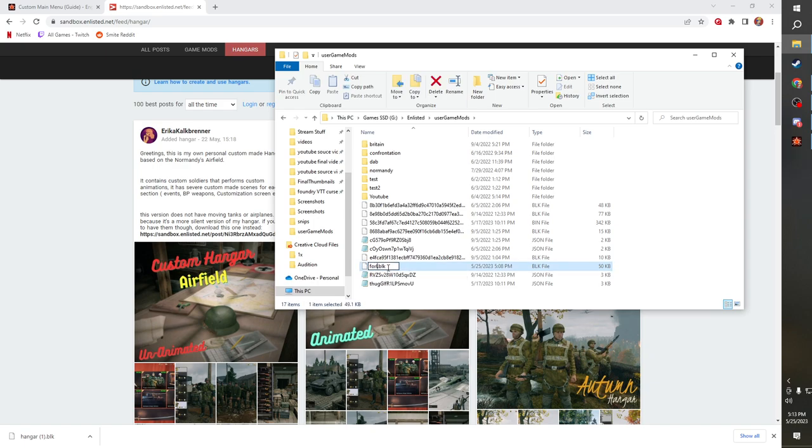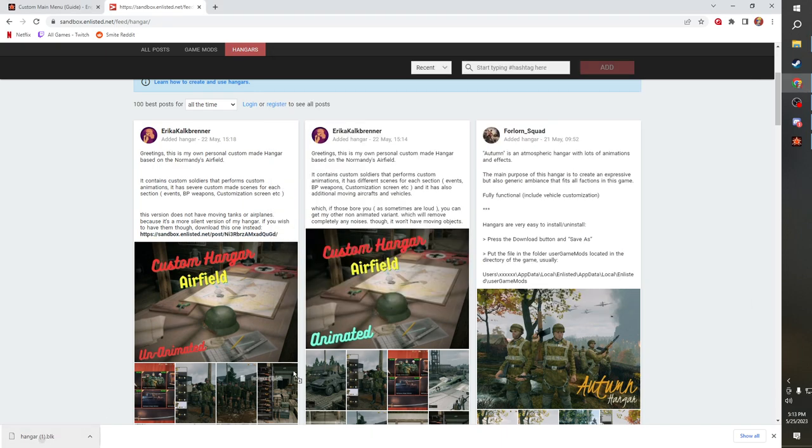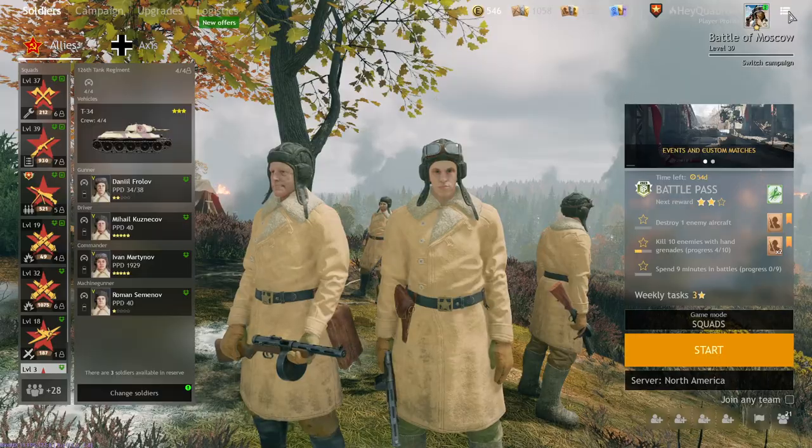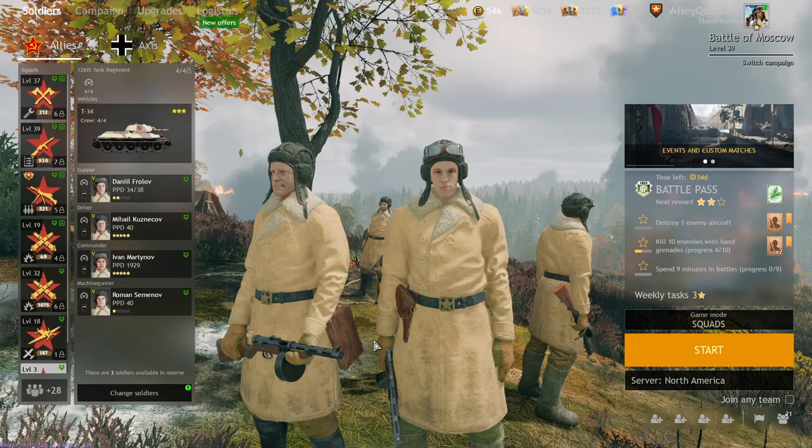You can see I've already got hanger.blk in here. I'm going to rename the existing one to 'Forlorn hanger' so I know what it is, then drag and drop the new one in and rename it to just hanger.blk — it needs to be exactly hanger.blk or else it won't work. Now we're going to restart Enlisted and see that it's going to be different.